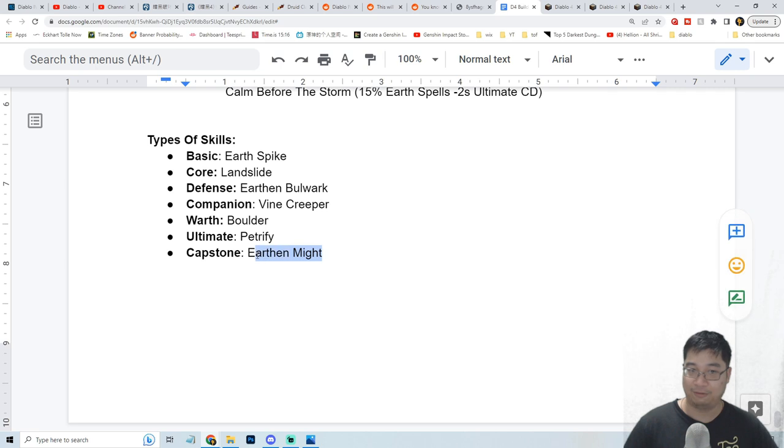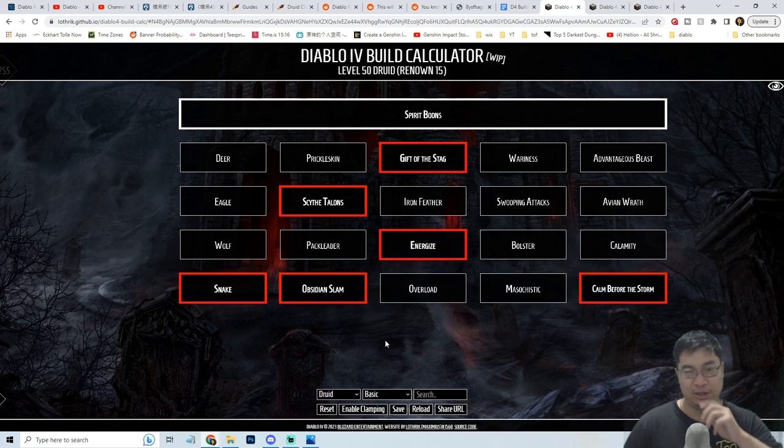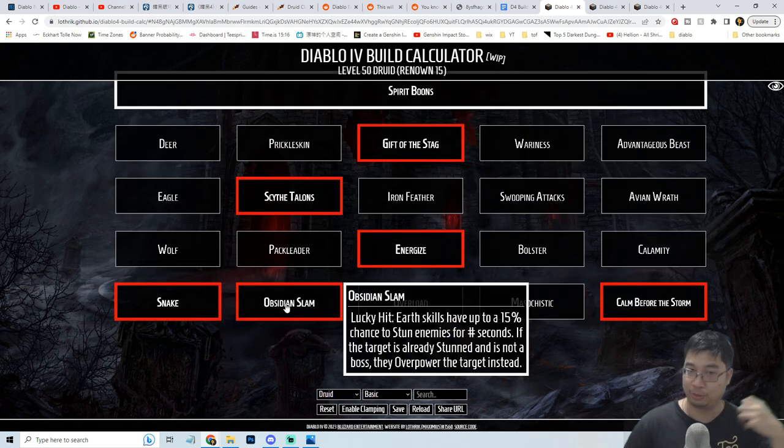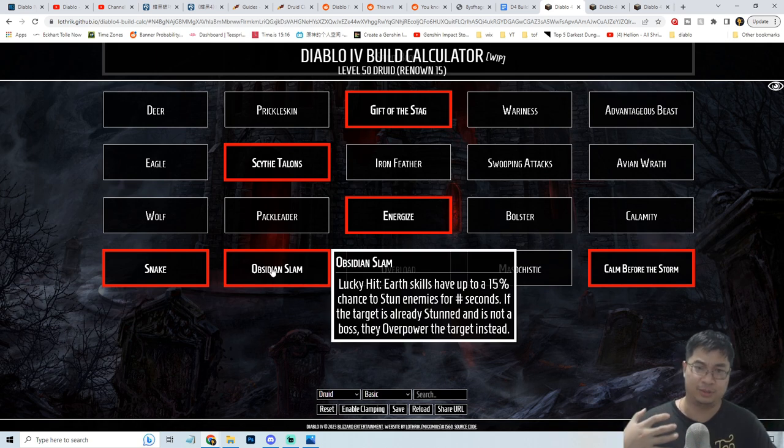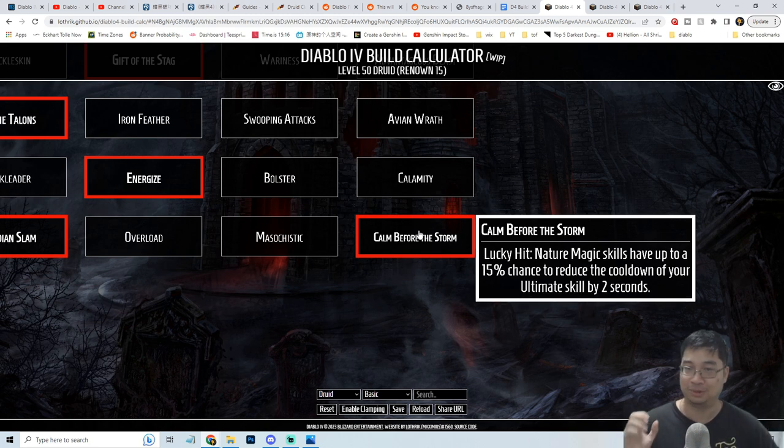Our capstone is Earthen Might. There are a lot of procs — instant restoration of spirit and 100% critical chance as you trigger those effects. Coming to the skill tree, we'll go through the Spirit Boons first. One reason I'm picking Snake is for Obsidian Slam, which gives earth spells a 15% chance to stun enemies. While enemies are stunned, we can deal Overpower damage — bonus damage from life and fortified health. Although this doesn't affect bosses, the stun chance is really nice. The other Snake boon, Calm Before the Storm, gives a 15% lucky hit chance to reduce your ultimate cooldown by two seconds, which helps cycle Petrify for stunning players and monsters frequently.